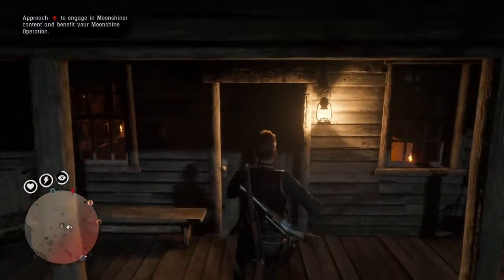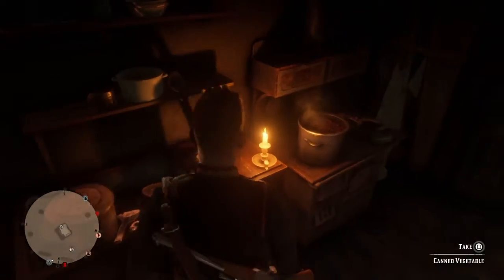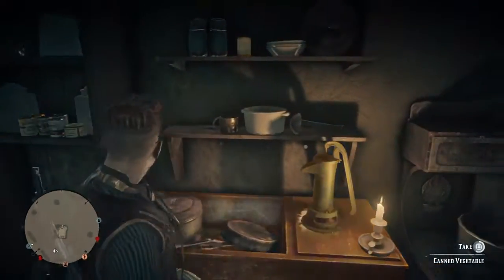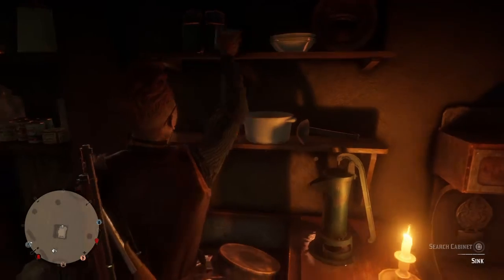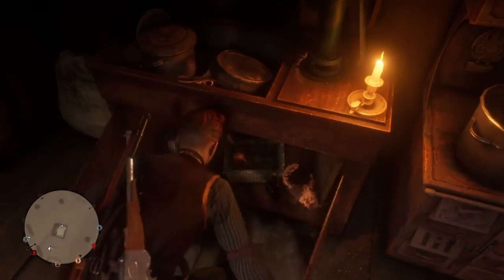You can see the alcohol bottle is in this house. If you turn on eagle eye, you can see it right over here in this cupboard.